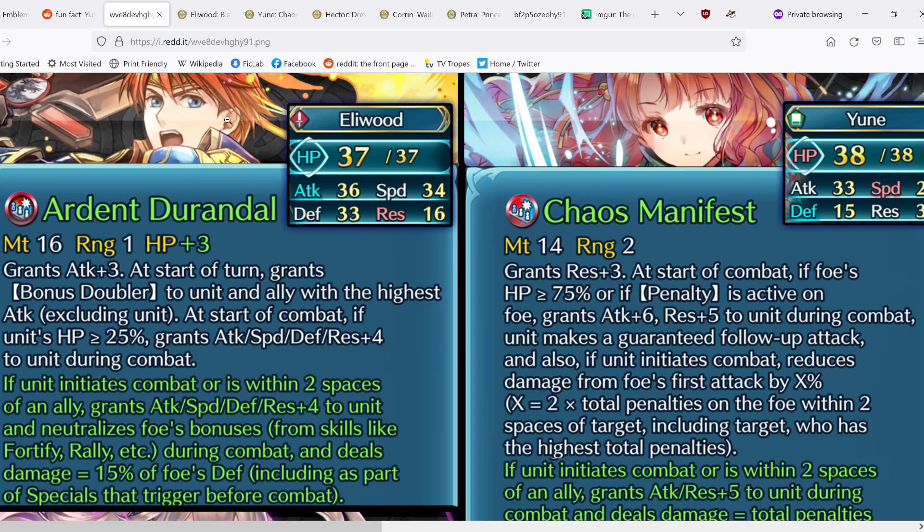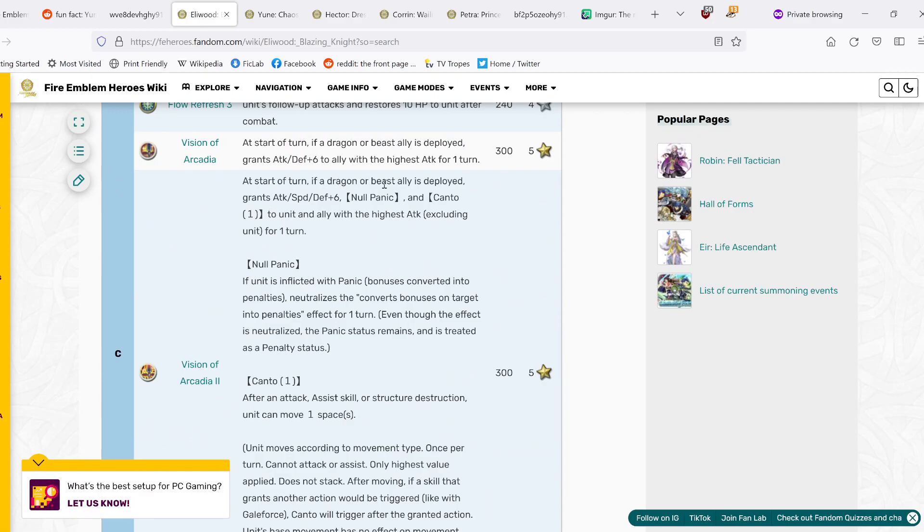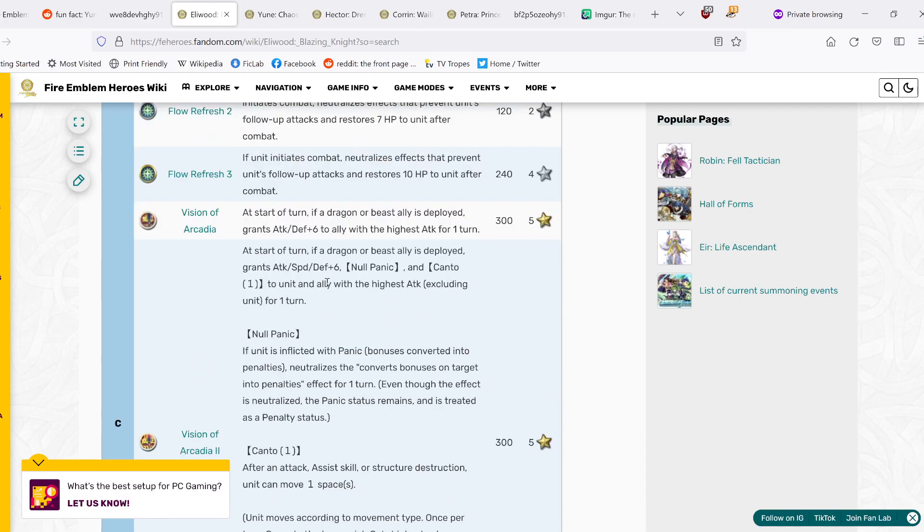What Eliwood really benefits from is his remix skill, Vision of Arcadia 2. At the start of turn, if a Dragon or Beast ally is deployed, grant Attack, Speed, Defense+6, No Panic, and Canto 1 to unit and the ally with the highest attack (excluding unit) for one turn. Brave Chrom will really appreciate getting all of this — that's basically three stacks right there, not even counting something like Asker, which really helps enable Vision of Arcadia. No Panic means Bonus Doubler is basically always going to be there unless you have a Dull All effect or a Lull skill.